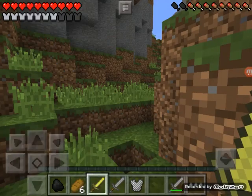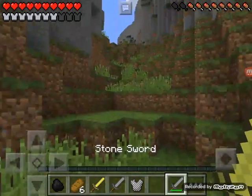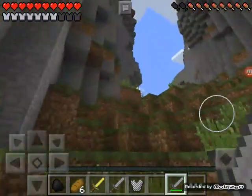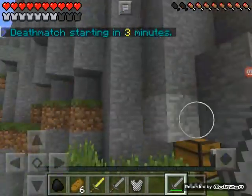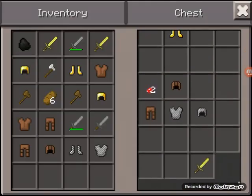Did I have chain boots on there? And that's a gold sword that I'm holding. I might use that to get a kill and then quickly swap to stone for the rest of the battle.